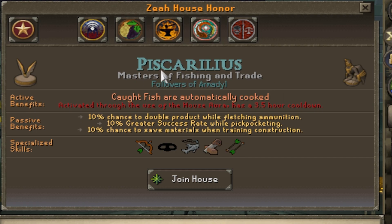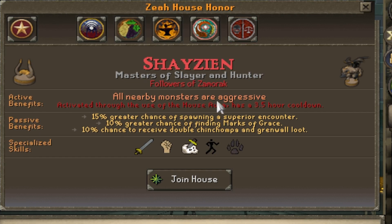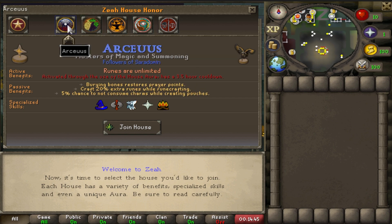Finally we have Pisk — fishing. Caught fish are ultimately cooked. And then we have Shazen, which is all nearby monsters are aggressive. I think there's a lot of houses to choose from that are really good. If you want to be a mage, runes are unlimited — it's fantastic.